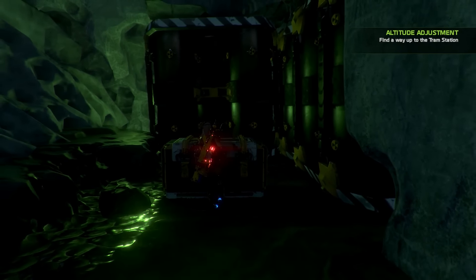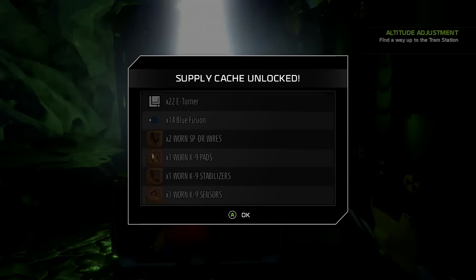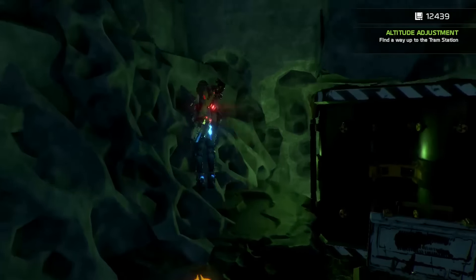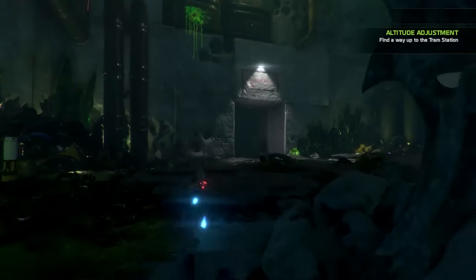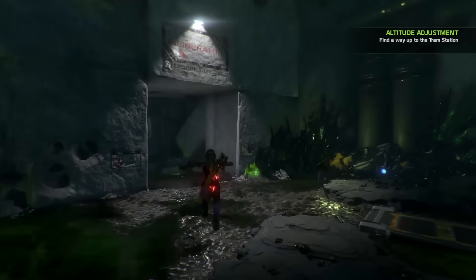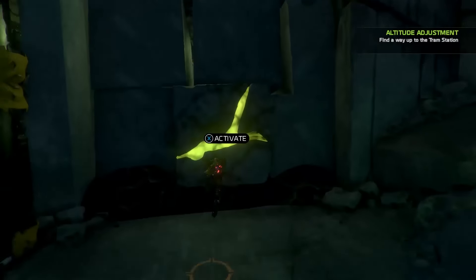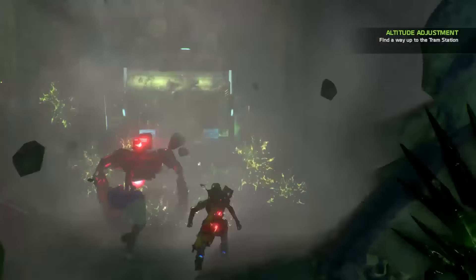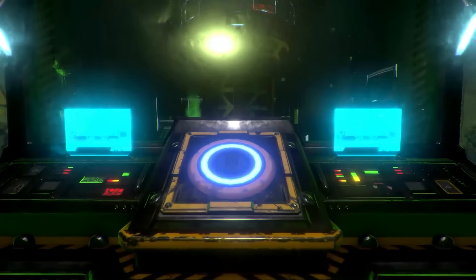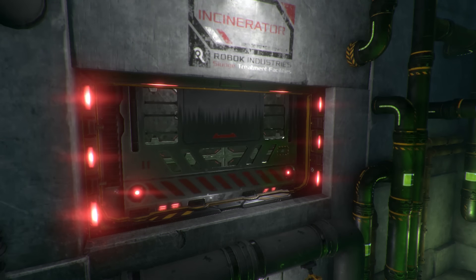A secret item — what do we get? Some decent stuff, not anything amazing from what I can see. Duncan, I need you to come over here. Smash that, Duncan! What have we got here? We need that charge bot — it's red. We've been locked in.